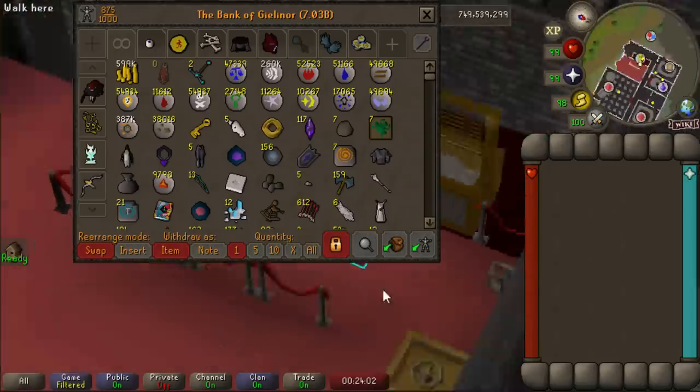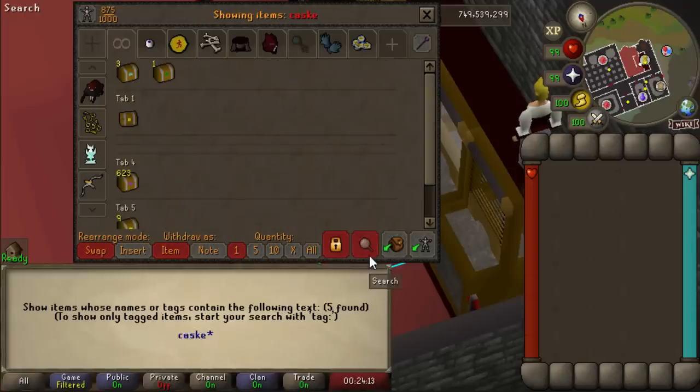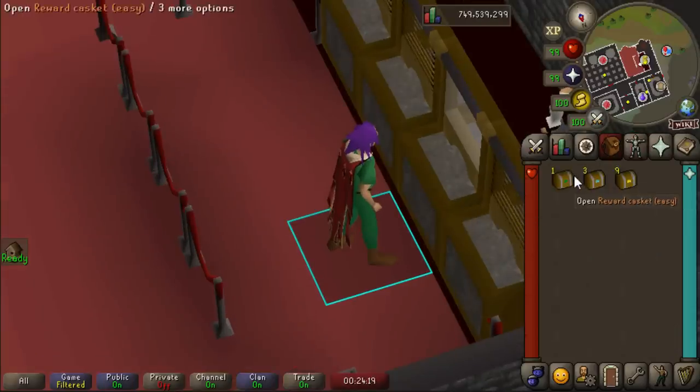I think it's time to take a break from the Wildy Bosses — within one or two kills every single time, I'm getting attacked by the same guy no matter what worlds I hop to. I don't know if he's trying to follow me or if it's a coincidence, but I'm not having a good time. So let's open up the caskets we have — hopefully that'll give me the boost of dopamine I need to get through this rough day.